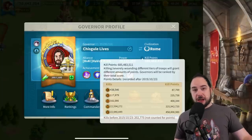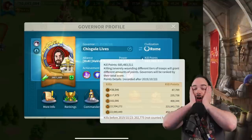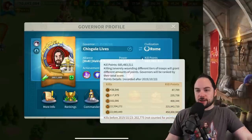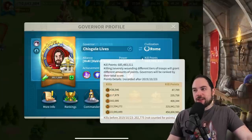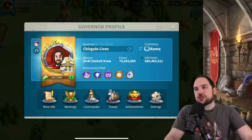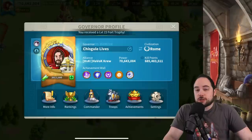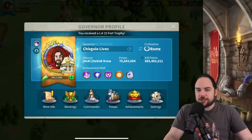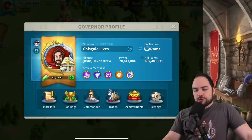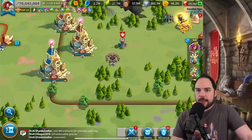Something I haven't avoided entirely is kill trading, where at the end of KVK you'll see people say 'trading 5 million kills for 5 million kills' — one for one. That is so inefficient. The resource cost of doing one for one T5 trades is insane — the amount of food, wood, and gold you would have to spend is just crazy. You can find better ways in the open field, and I did that all KVK.